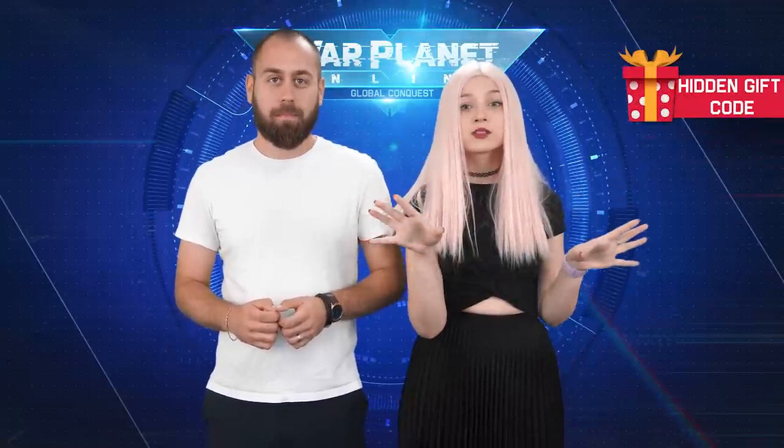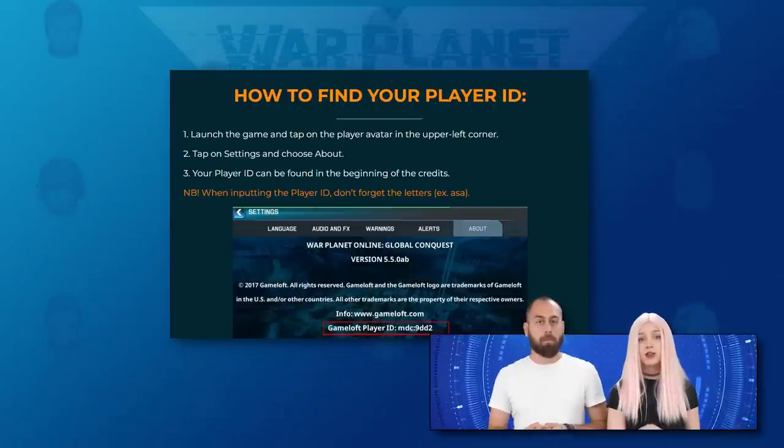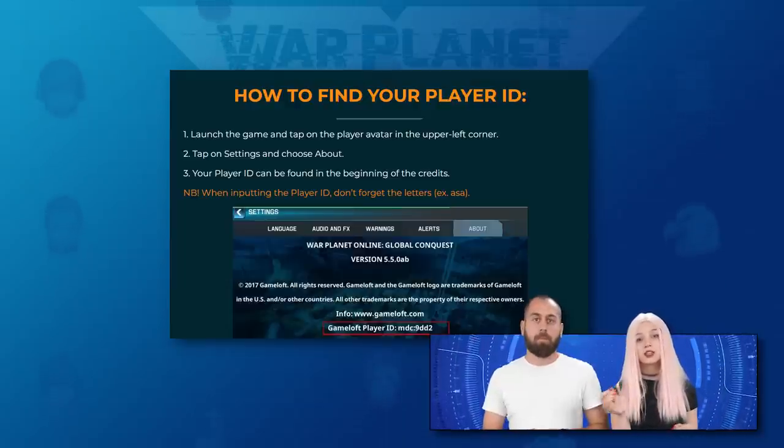Hi Generals! Are you ready for a war you won't believe with Update 47? Before we start, everyone must know that we've hidden a gift code somewhere in the video. Find it and redeem it via the link in the description, then log in to your WPO account to check out your rewards. On the redeem page you have to type your Game of Player ID, which you can find in the About section of the settings.